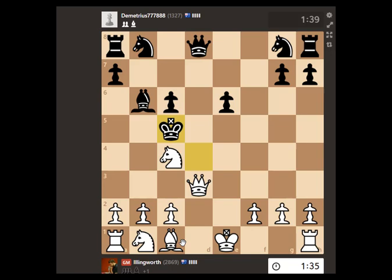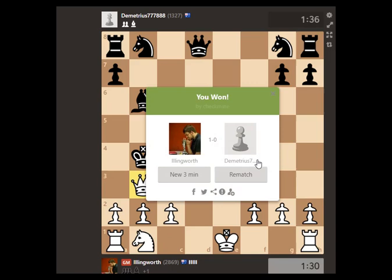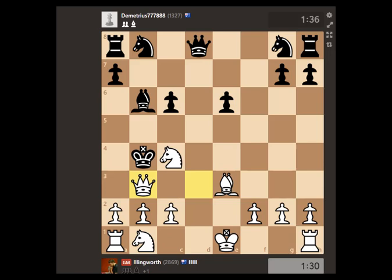I'm probably going to point out later I had a faster checkmate, but it doesn't matter as long as it's a mate. So bishop e3, just developing with a tempo. If he goes king b4, then queen b3 is mate — that was easy enough. So yeah, that was a fun little king hunt.